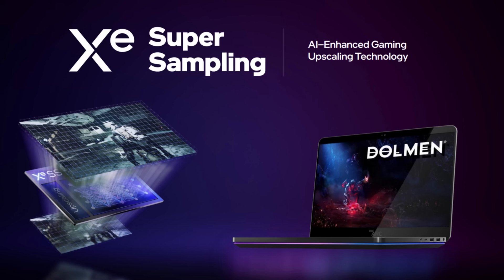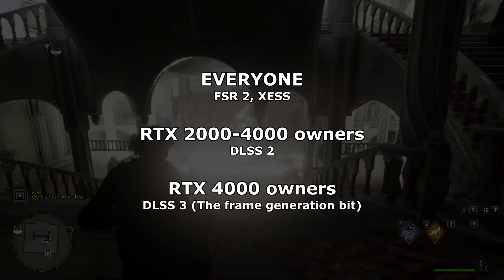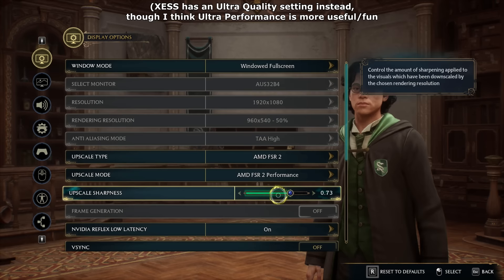Welcome to Professor Klik's Upscaling 101 class. NVIDIA makes DLSS, AMD makes FSR, and Intel makes XS — I mean, THEY want us to pronounce it XeSS. So you'd think if you had an Intel card you'd only be able to use XS, but no, it doesn't work like that. Everyone can use FSR and XeSS no matter which graphics card you have. Of these two that anyone can use, FSR 2 has been around for longer and in my opinion looks better. It also has more features, like an ultra performance option and adjustable sharpness.